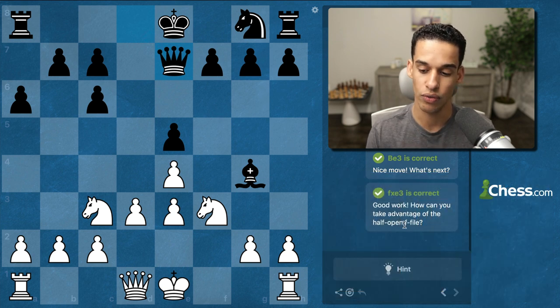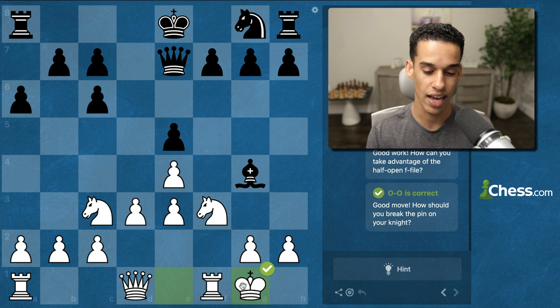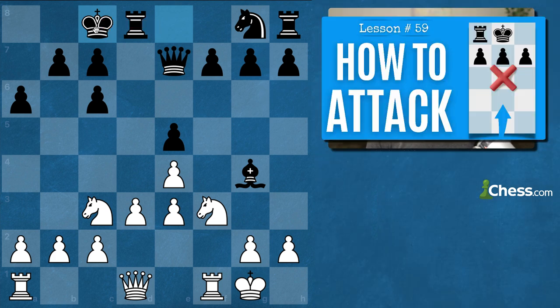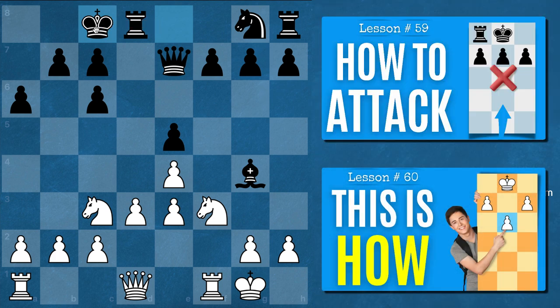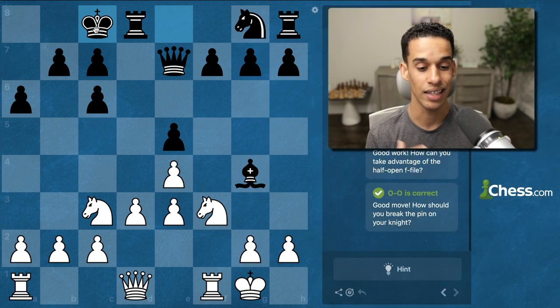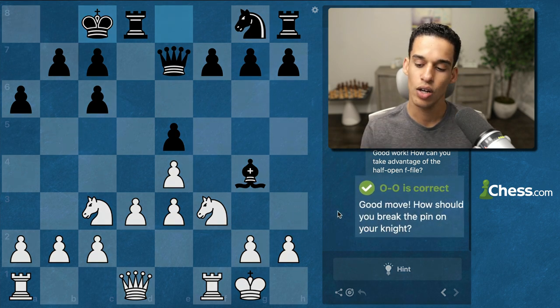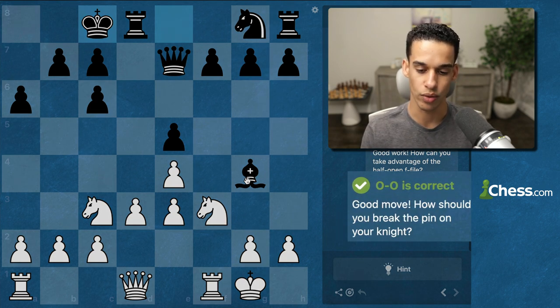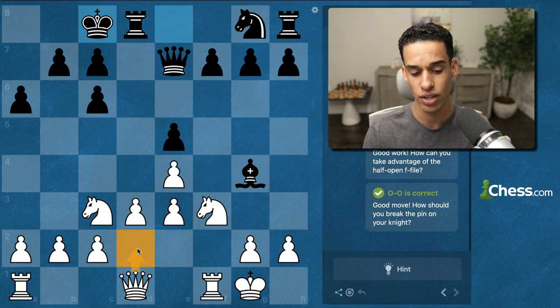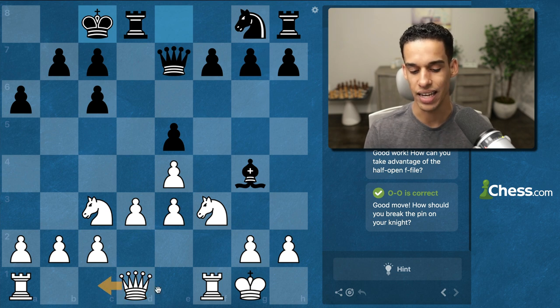After Queen e7, we castle to take advantage of the half-open file. In this game, Janowski decided to castle on the opposite side — he was known to be very aggressive and enjoyed these kinds of attacks. After castling, we need to break the pin on the knight. We have to move the queen but also pay attention to the other pin. Queen d2 seems natural but we'd still be pinned, and Queen c1 doesn't make much sense.